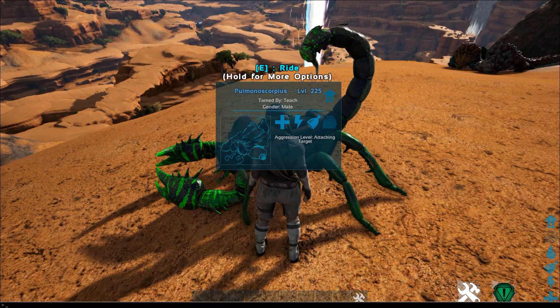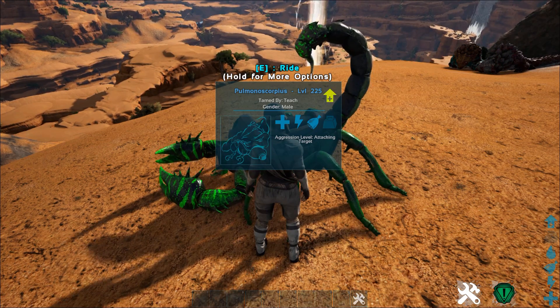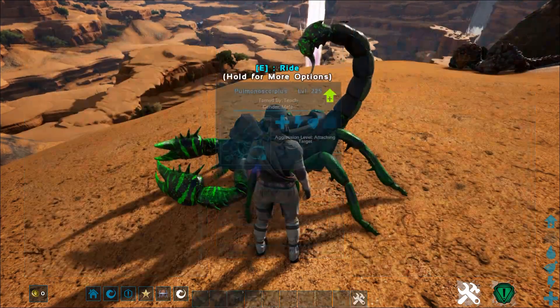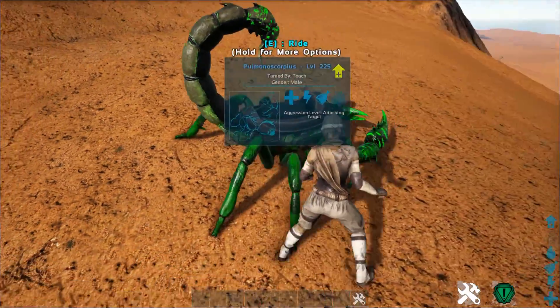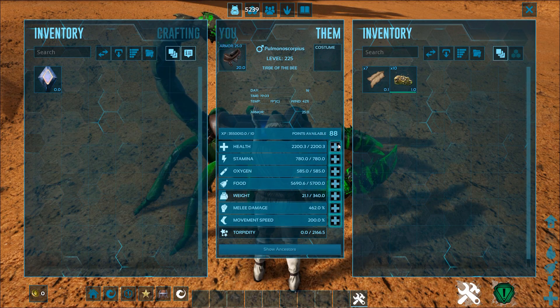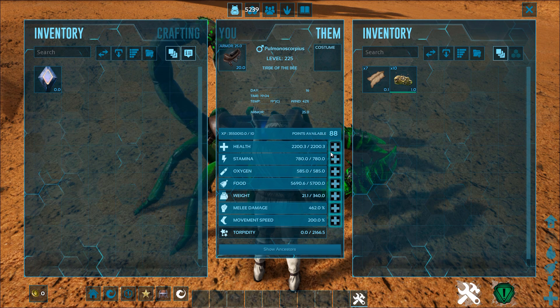It is something you should consider using, but that's my personal opinion and something you just need to think about. So what are the stats on this guy? Stats are pretty simple on the Pulmonoscorpius — it's got decent health, it takes reduced damage to bullets and a few other things because it has that chitin armor bonus.